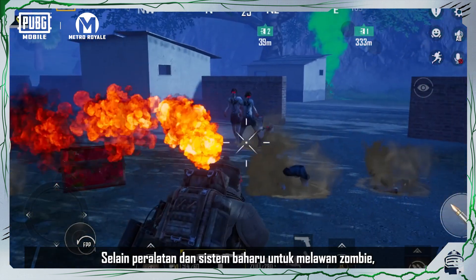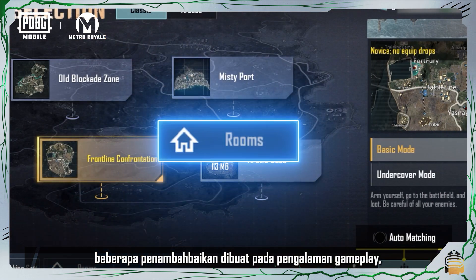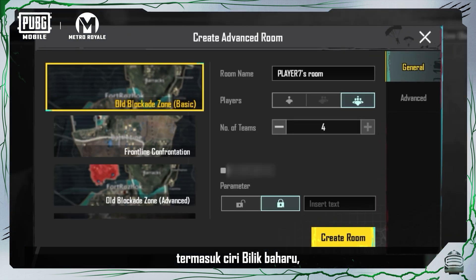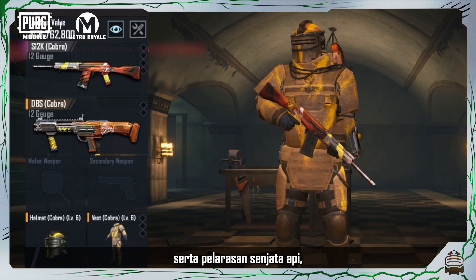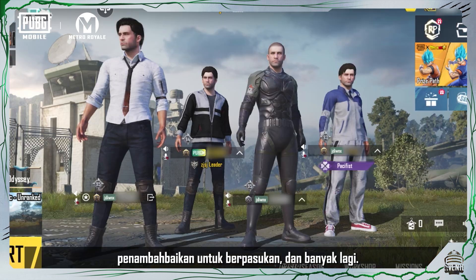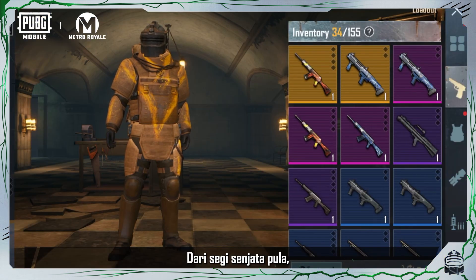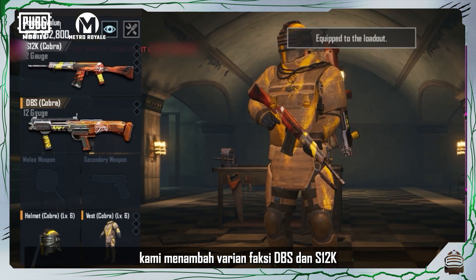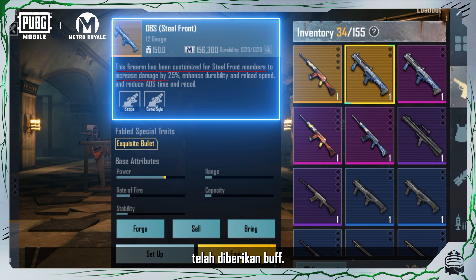In addition to the new gear and systems for fighting zombies, some improvements have been made to the gameplay experience, including a new room feature, a more convenient access tab, loss replays, highlights, as well as firearm adjustments, and improvements to teaming up. In terms of weapons, faction variants were added for the DDS and S12K, and existing faction weapons have been buffed.